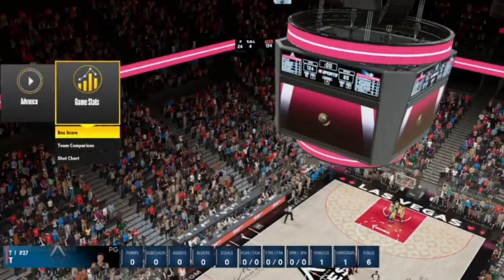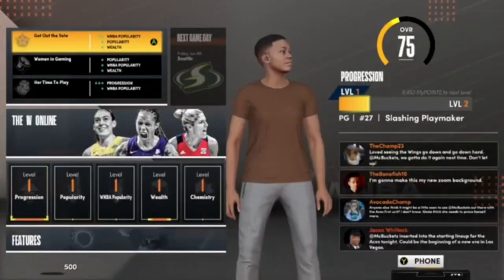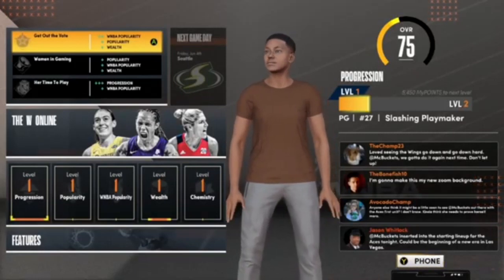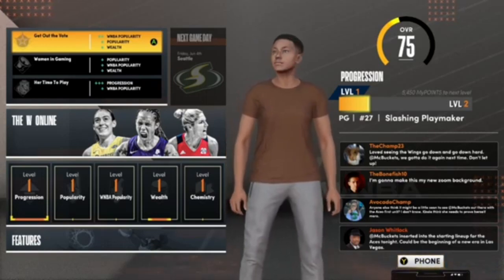Once you foul out, it'll let you hold to sim the rest of the game. After the game is over, go ahead and hit advance. You'll see on the bottom left-hand side that you get 500 VC for doing absolutely nothing. You can spam this over and over again — each time you do this you will get 500 VC.